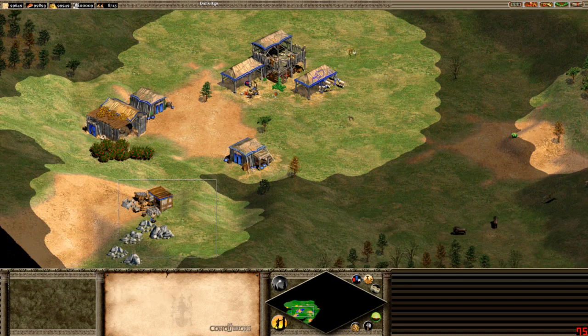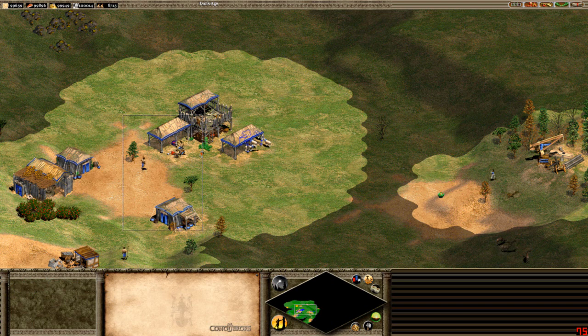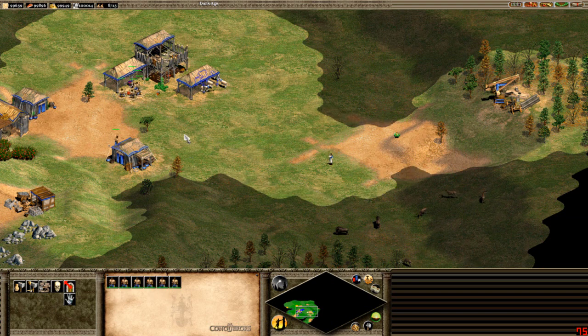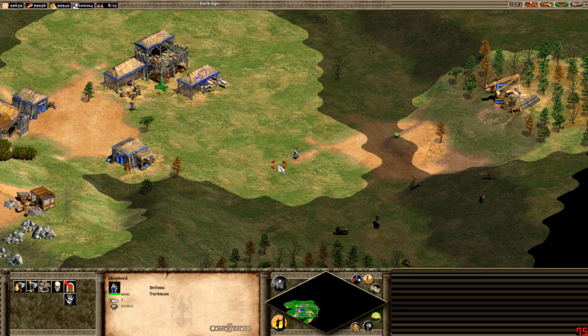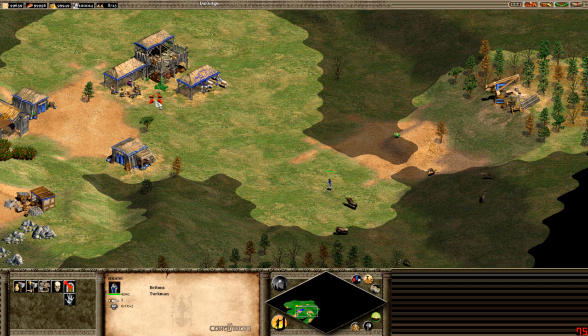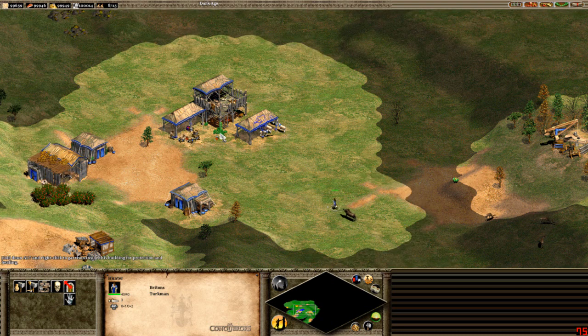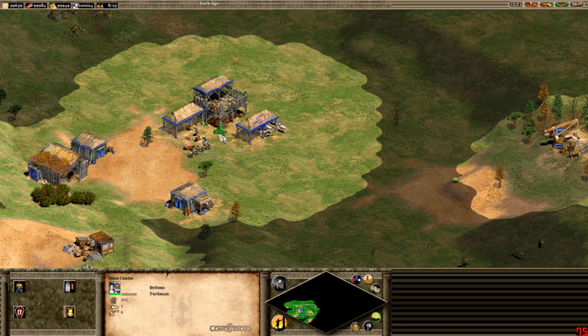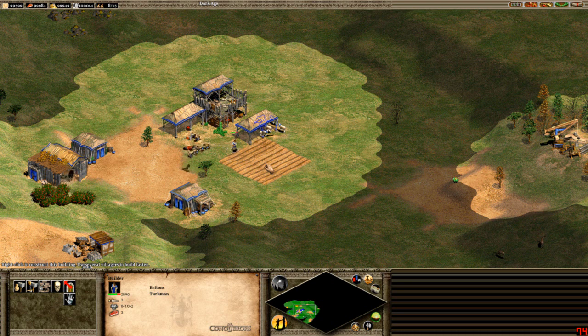Let's put this into practice. We'll send the villagers to gather sheep, assign them to group 2, and lure the boar — shoot it twice, come back to the town center. Hit 2 to select the villagers, drop them on the boar. Go back to group 1 when they're shooting. Bring the scout back in. Then with the idle villager, hit BF to build a farm. Everyone's happy with hotkeys.